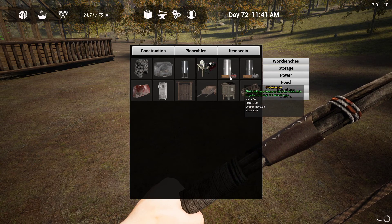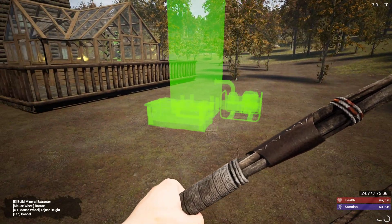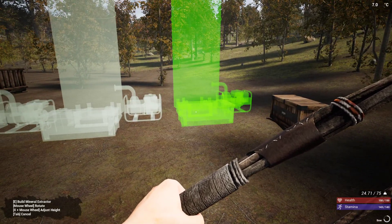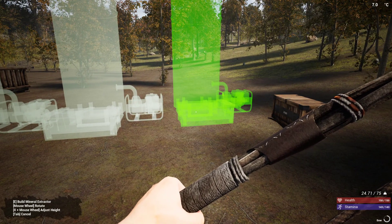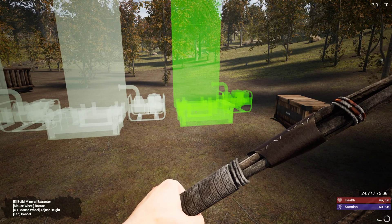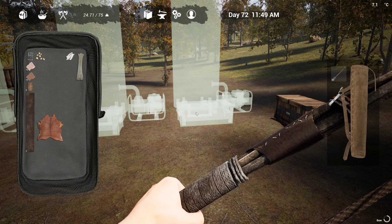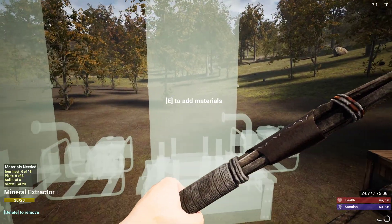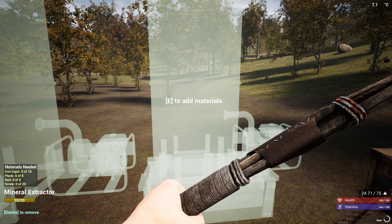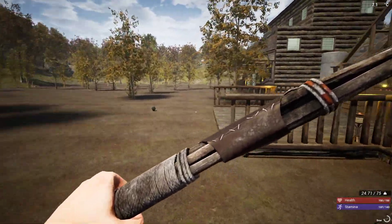We're going to construct extractors and then drag them to where they need to go. We need another one on cobalt and another one on copper. I think we'll make three more — so 60 screws, 24 nails, 24 planks, and 54 iron.